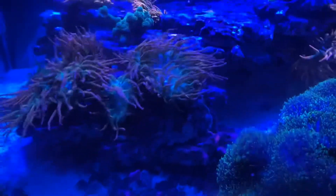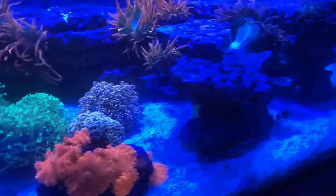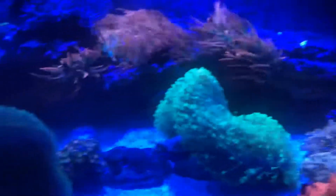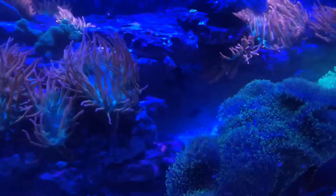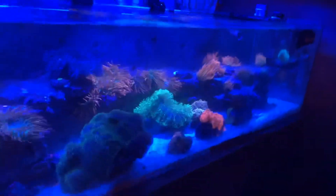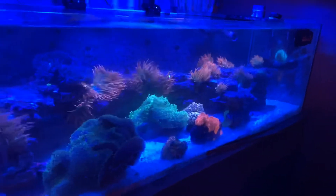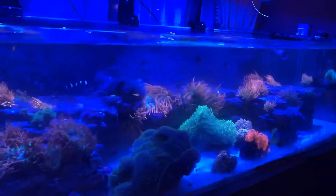I have a few anemones — they're splitting in a weird way. I have a few clowns, I have a purple tang and a yellow tang in here, that's pretty much it. On this tank I do zero water changes, I don't dose anything, only because it's pretty much NEMs. I do use Reef Energy AB Plus.